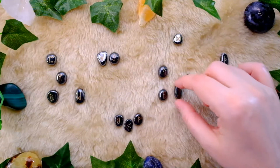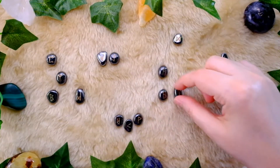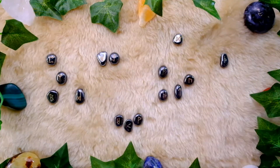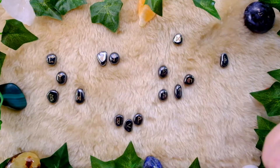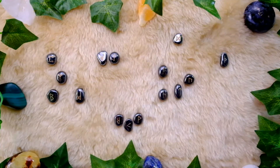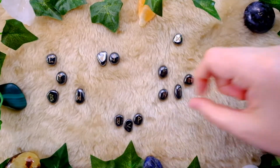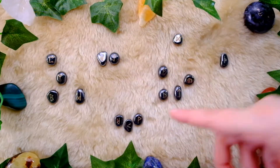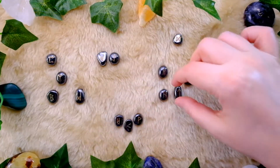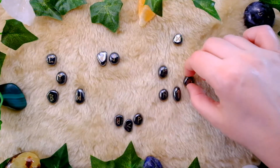Another thing that is not going to help us: we have Tiwaz — Tyr's rune, the warrior god — in the lower line. There's going to be a lot of fighting, a lot of people just at each other. And also people wanting to fight something they can't fight. You can't fight a hailstorm — you can't go out there, shake your fist and throw things at it. And that's basically what you're dealing with: something out of your control for the most part. Fighting these things as though they were in your control is just going to drag you down.